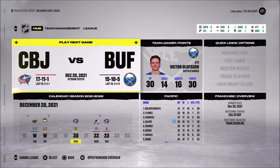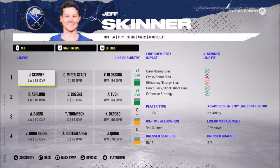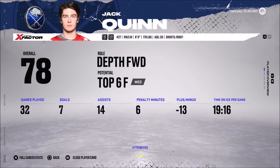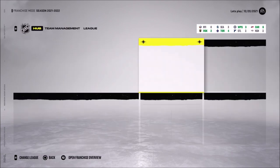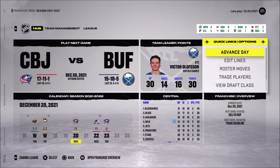We started off the season not too shabby. Started out pretty rough but bouncing back up. I decided to make a different choice for my fourth line — I decided to put Jack Quinn in there. He's not doing good in the AHL right now, so instead of his growth getting hurt because he's not playing well there, I want him to grow the proper way. Let's just play him in the NHL. It might be a bad idea, but we'll test him out.